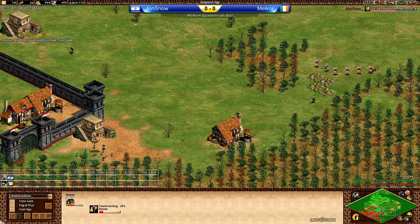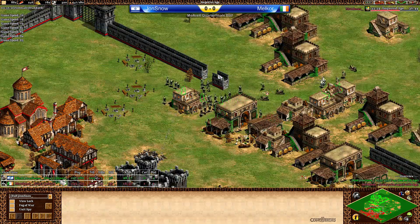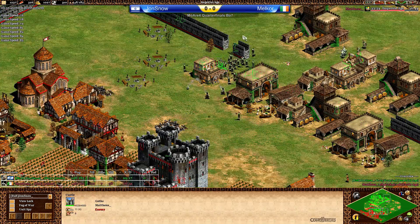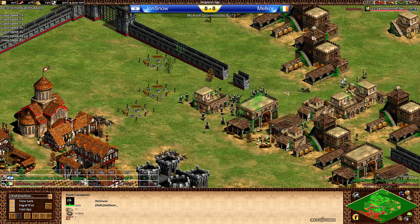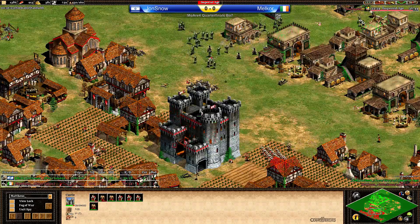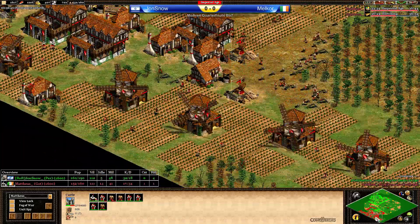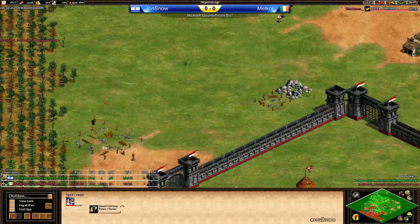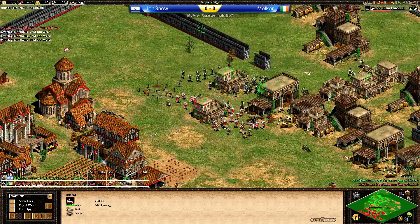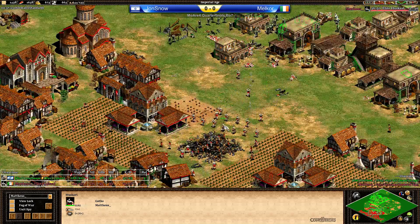Those Huskarls are pretty much doing nothing for now. Nice wall-off on the right-hand side. Jon Snow still attacking the castle, still getting more Handcannoneers — a lot of production going on. There are not enough Huskarls yet to be able to face this. Malkor now soon up to Imperial Age, but not enough resources to get the Elite Huskarl upgrade done — he had to produce too many. He's preparing that castle and staying on the Palisade for quite some time. Is there a second castle up somewhere? I don't see it. TC coming up here. Now Elite Huskarl upgrade is on the way — he had enough resources. Huskarls moving in just before the castle goes up, but Elite Huskarl is not finishing because the castle is no longer there.